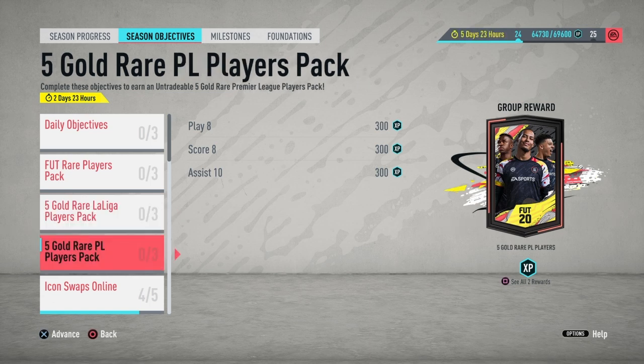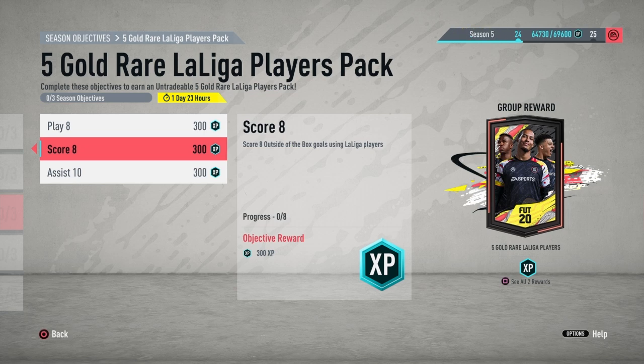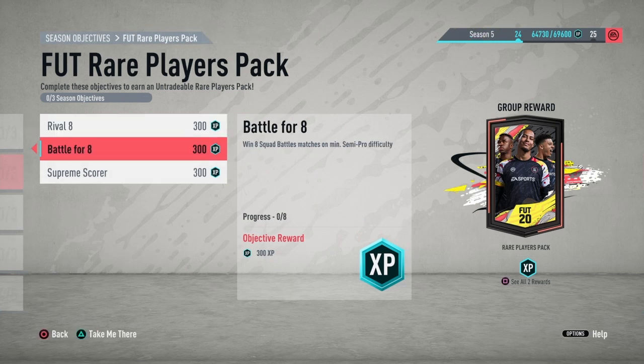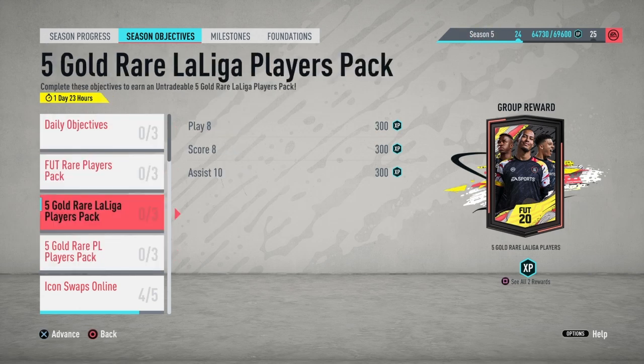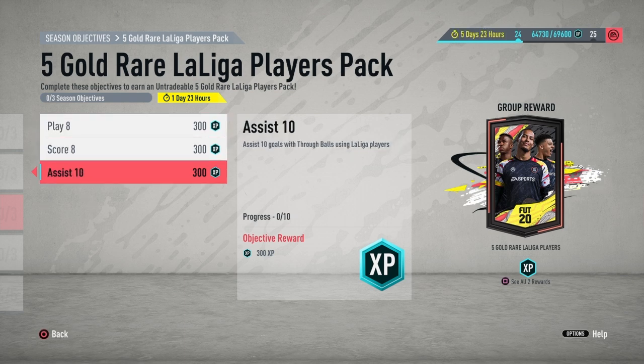They've also released two new objectives over the last couple of days. The LaLiga one requires you to play eight matches using 11 LaLiga players in your starting squad, score eight outside of the box goals using LaLiga players, and assist 10 goals with through balls using LaLiga players. You can do every single one of these objectives in squad battles. So while you're doing your eight squad battles matches on semi-pro difficulty, knock out the LaLiga or Premier League objective at the same time. The pack reward is a five rare gold LaLiga player pack — honestly the best upgrade packs we've ever had. Save them for when these leagues are in Team of the Season.